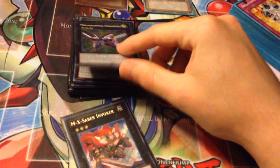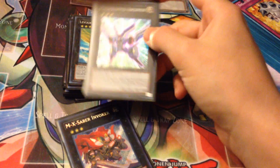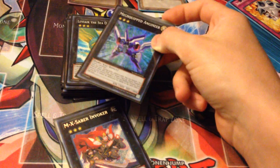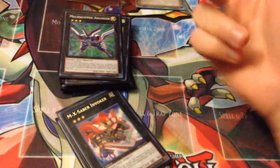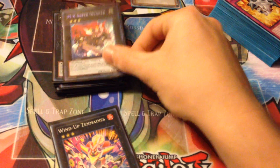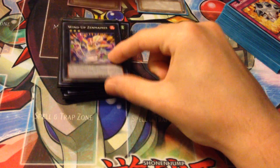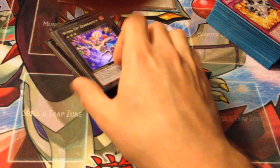Mecha Phantom Beast Dracossack — I'm not really a big fan of this card, but a lot of people are playing it and a couple of my friends told me to keep trying it. It's okay every now and then, but I'm not that big a fan personally. One Invoker — you can pull out your Mermails or whatever you need to. And one Mains, just because I love Mains — he can blow up stuff and sit for a little while as long as they don't have something like Black Ship, etc.